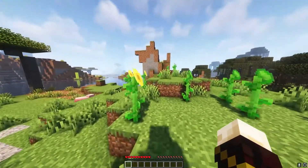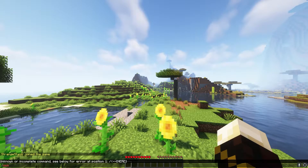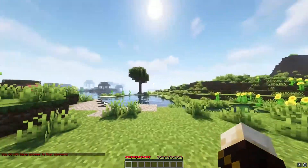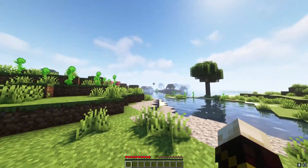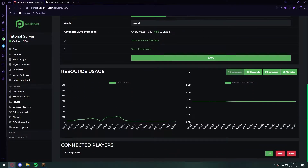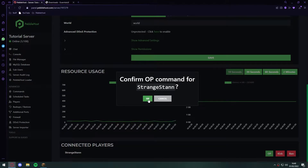Once the server has restarted, we can go ahead and join it. As you can see, we are now in the server. However, if you do try a command like /nickname, we don't have access to that command because we don't have op. To give yourself op, go back to Pebblehost, scroll down to connected players, and you'll see your player name. Click op and confirm the op command for your player name.